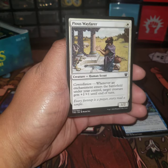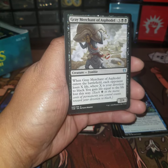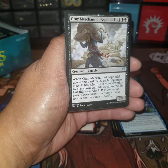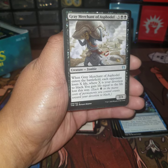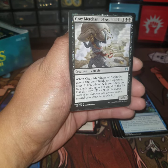Gray Merchant of Asphodel — I think this is a good card. When it enters the battlefield each opponent loses X life where X is your devotion to black, and you gain that much life lost this way. That's crazy — this is going to be great in Commander in my opinion. I'm going to be running this definitely for sure.